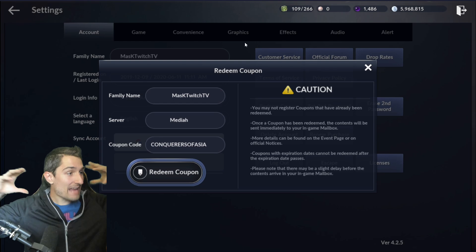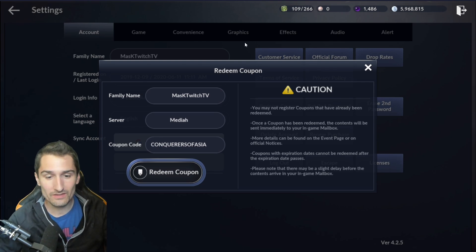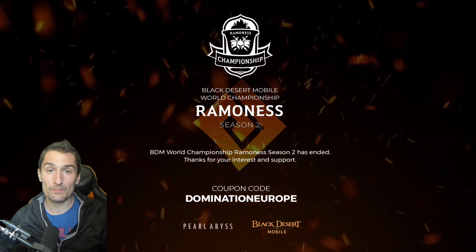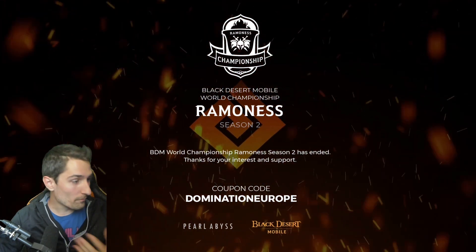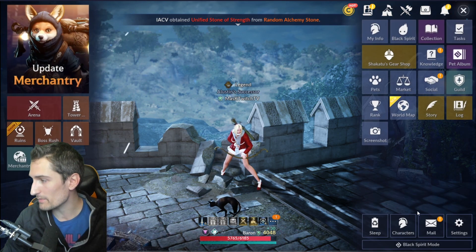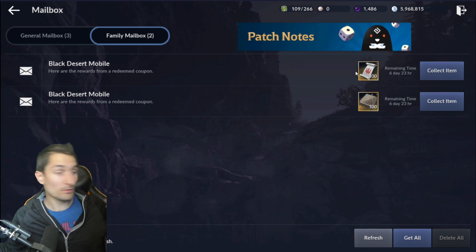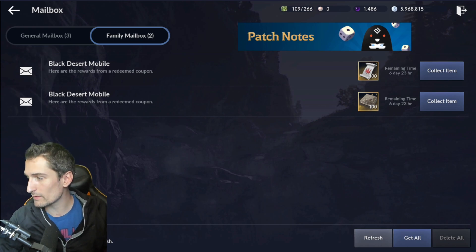So these expire, which means you might have less than 24 hours from when I post this video to use this coupon. It is Domination Europe — the America and Asia coupons have already expired. So hopefully you type this in ASAP and get the free stuff. It looks like 100 boss stamps, 100 tablets — that's boss knowledge and some sweet loot.